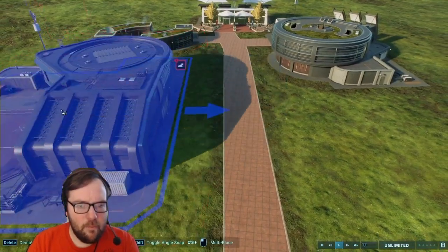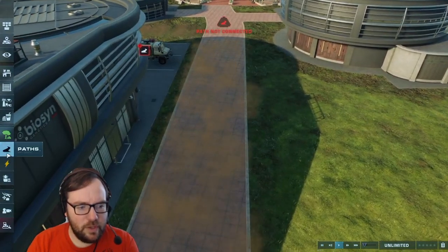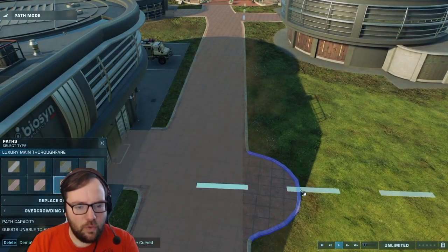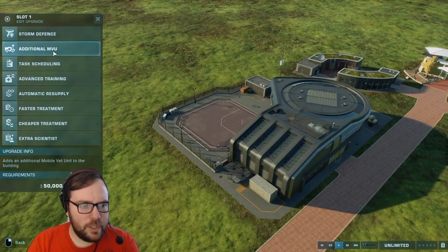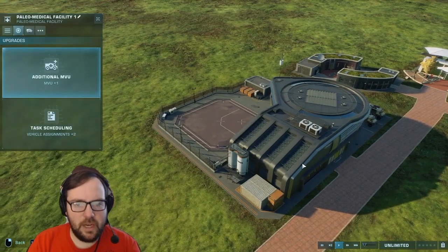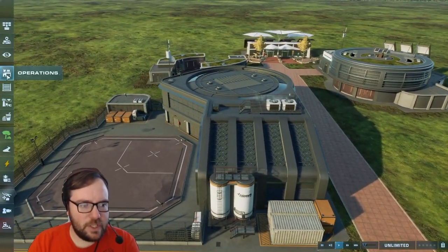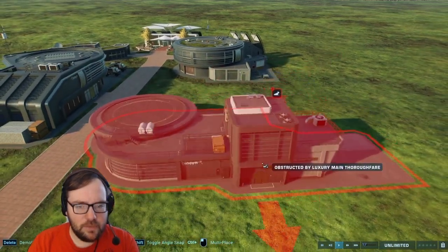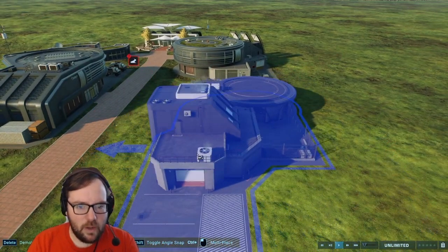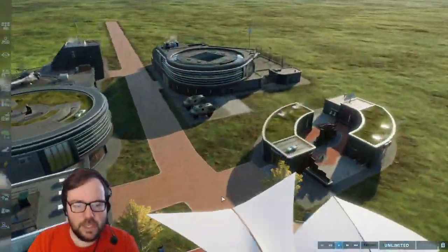Maybe we'll add the paleo medical facility just in case dinosaurs feel like starving — we'll throw that in. Then maybe upgrade it with additional MBU and scheduling. We'll throw that in too. And then there's the response facility — we can add that as well. That's the facilities done.